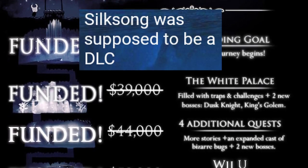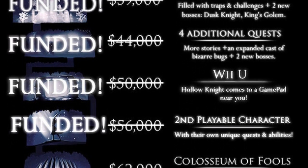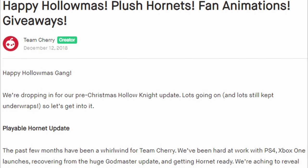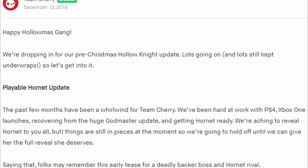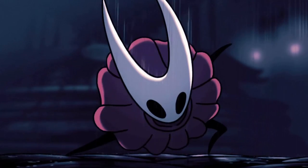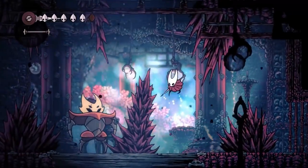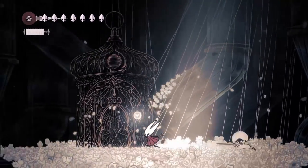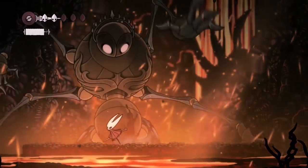Silksong was supposed to be DLC. The reward for one of Hollow Knight's Kickstarter goals was adding a second playable character. Team Cherry announced a planned DLC campaign featuring Playable Hornet, who was previously a boss and NPC in the base game. Time went on without a word, but on February 14th, 2019, they revealed they had so many new ideas that they decided to make a full-fledged sequel instead.